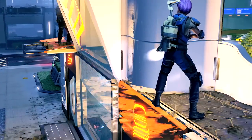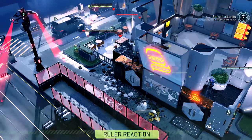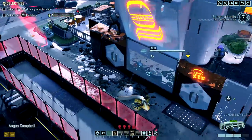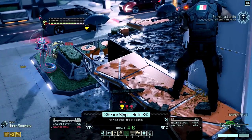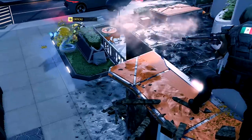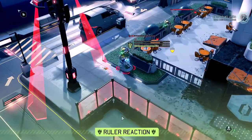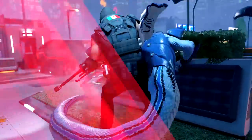Acid grenades and venom rounds will also put damage on him over time. Another approach is to equip everyone's weapon with the best repeaters you can scrounge up and see if you can score an instant kill — because yes, it is possible to execute alien rulers.